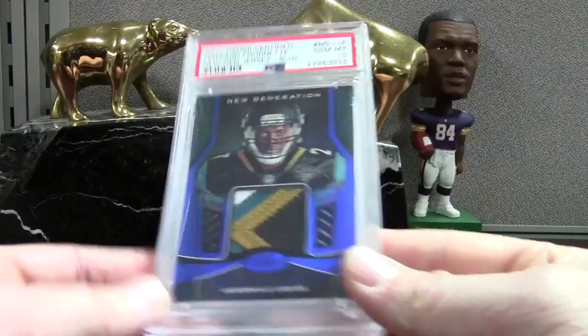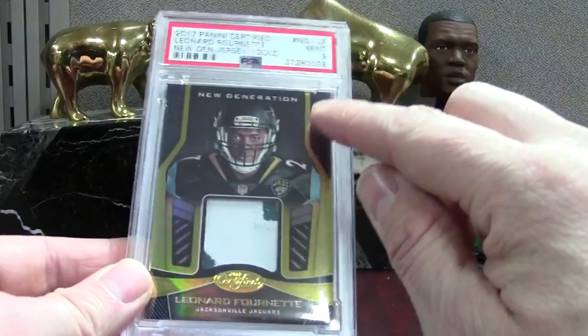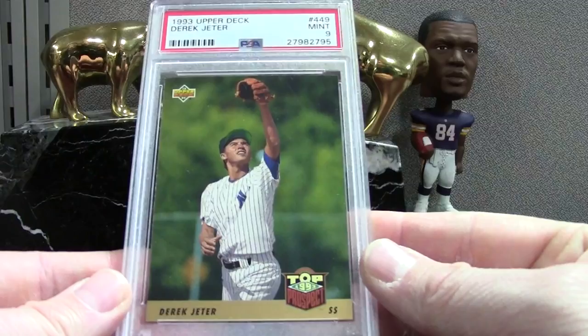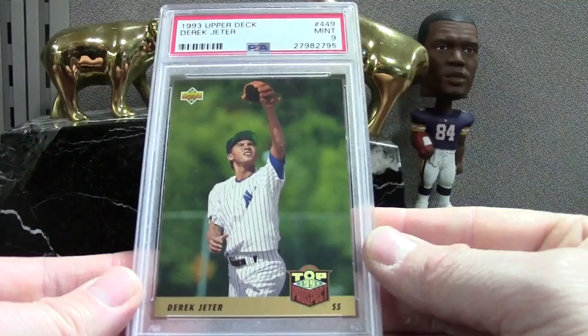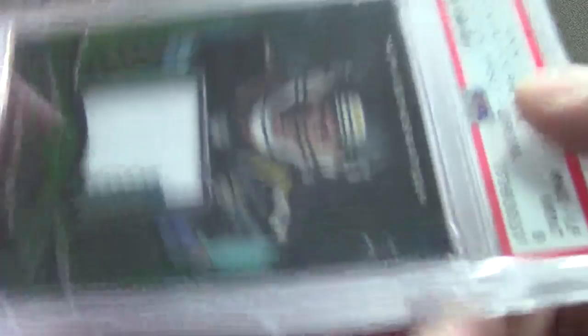Next up is the gold, out of 25 — not quite as nice of a patch — mint 9 grade. The number is on the left corner on this one. Here's the card I was talking about trying to get a PSA 10 on — getting closer — mint 9 on the Upper Deck Jeter. Just such a cool card; one day I'll get it. Topps midnight on the Topps — solid red, about a $20 card. Then we got a Fournet — we have the Green numbered five of five with three colors on the patch — mint 9.